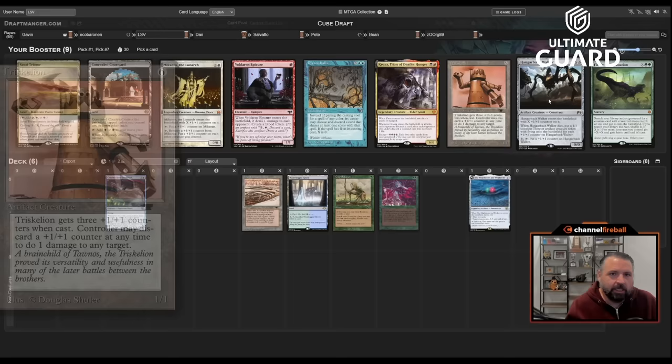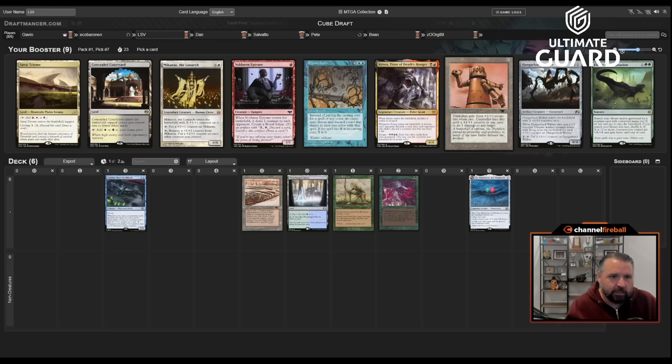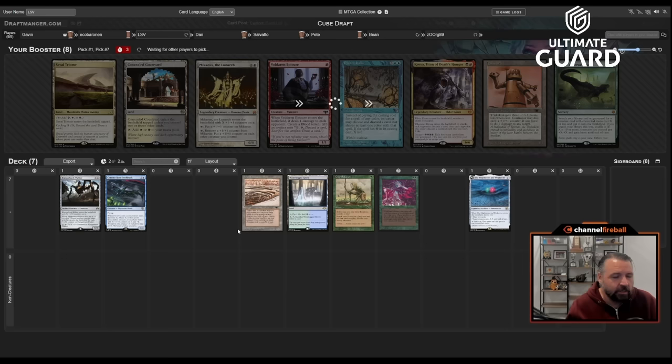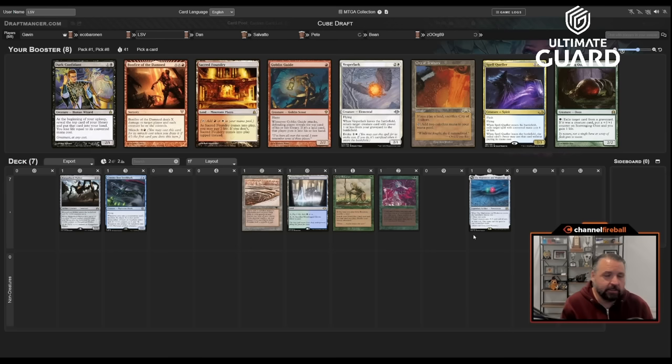Mikaeus the Lunarch is mostly here for combos with Agatha's Cauldron. There's Triskelion and Hangarback — both interesting artifacts. Finale is good with Channel, but I kind of want Triskelion. Actually Triskelion is a little weaker as a card. Hangarback is a fine two-drop. I don't really want to Channel out either of those — channeling out Hangarback is a little weak. Let's take Hangarback though; I haven't drafted an artifact deck in a while and the pieces feel like they're here.